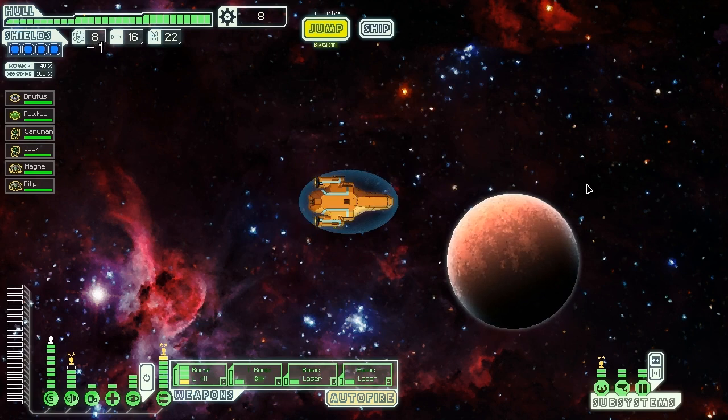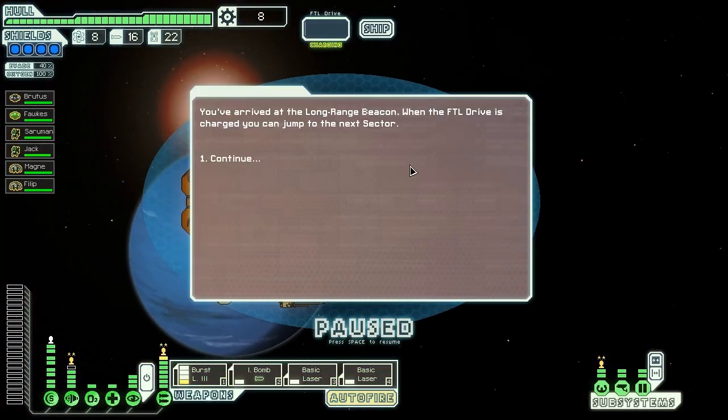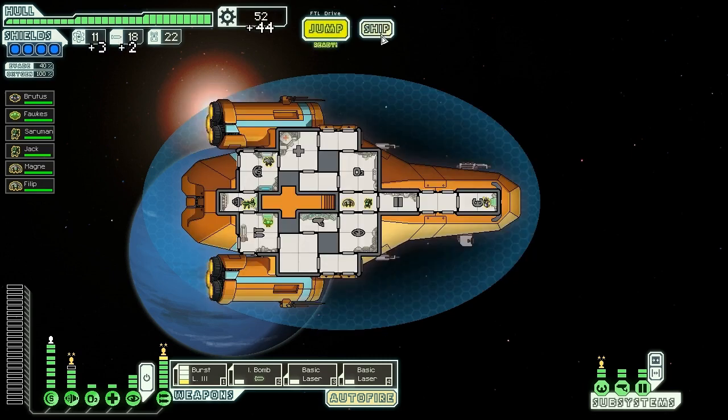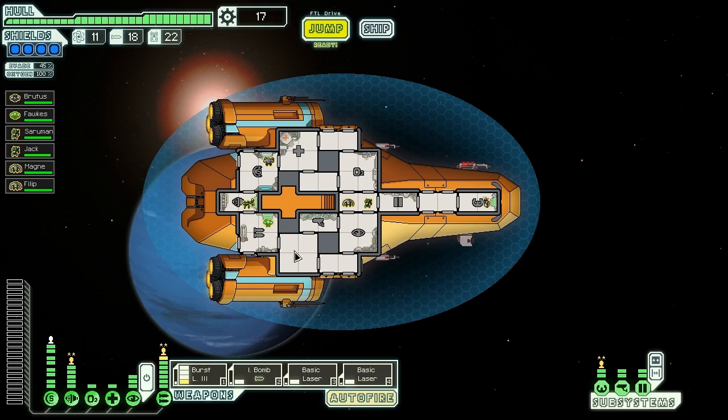We arrive at the Long Range Beacon and we get free things! Debris from a frozen battle still orbits the gas giant in the system — some of it might be usable, giving us three fuel, two missiles, and 44 scrap. Thank you for your generosity, game. That lets us power the engines up just like I had hoped. And now we can jump forwards.